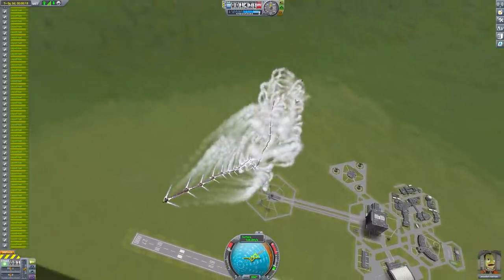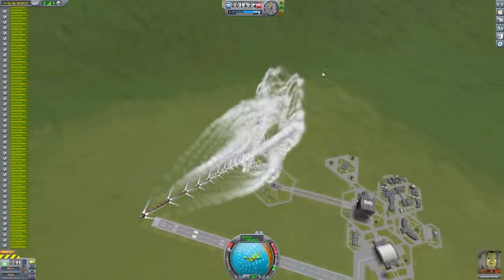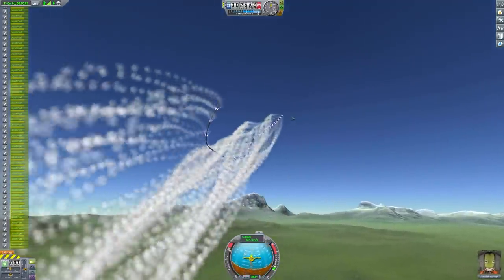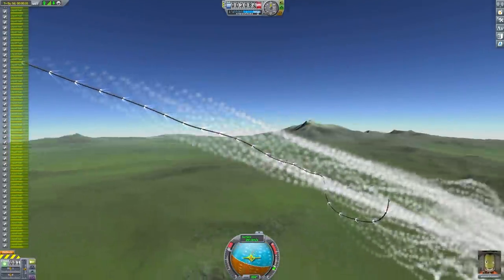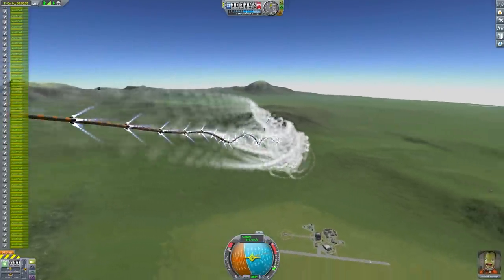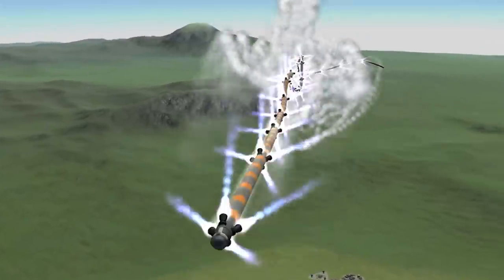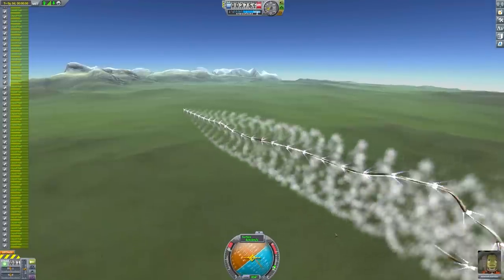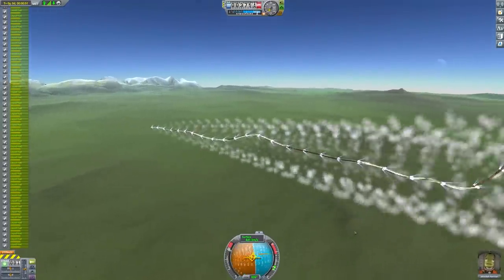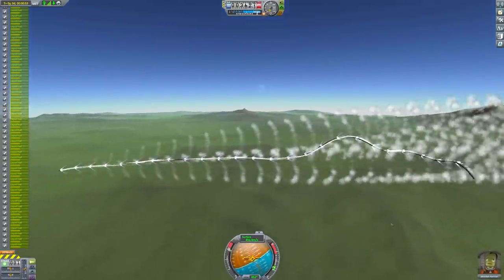Oh god, the arse just exploded. It's actually going kind of straight - that's cool, no matter what you say about my Kerbal skills. That's pretty sweet. Oh no, it's heading down. Do I risk trying to steer this thing? God damn it, we're circumnavigating the globe in a snake. Why does this always happen to me?